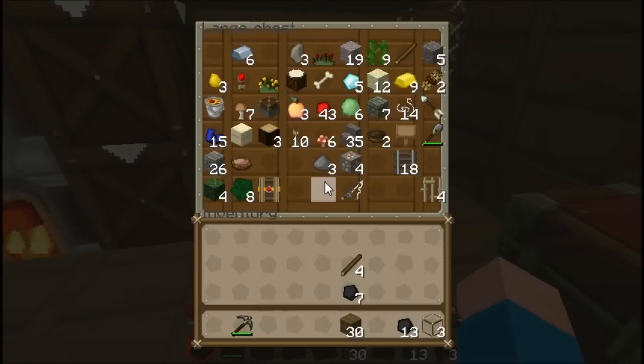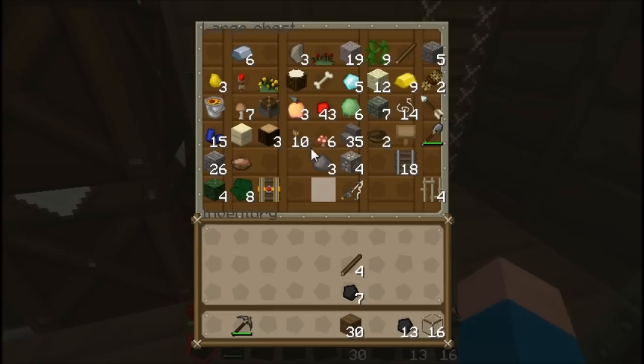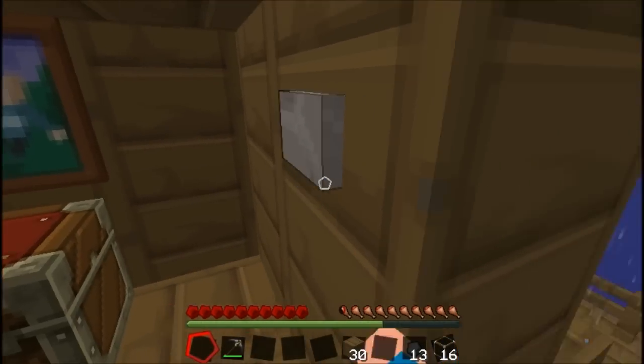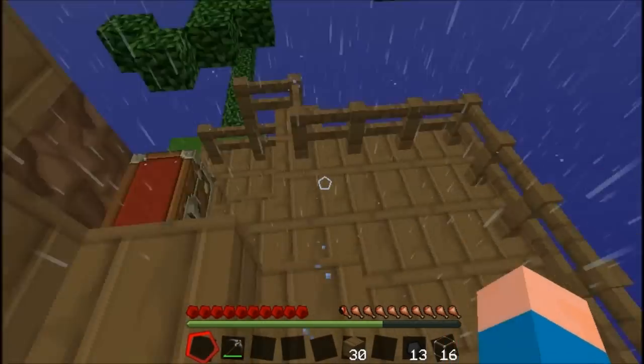I'll probably make this one into a pressure plate. Well, we don't have any... all sand is done. It's supposed to be a coal stone.